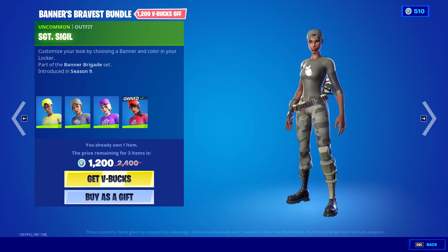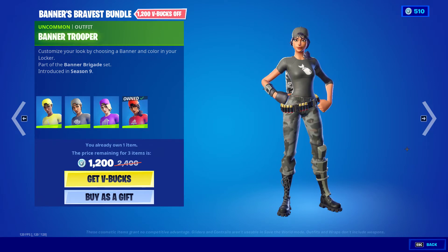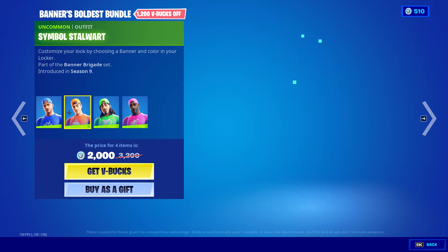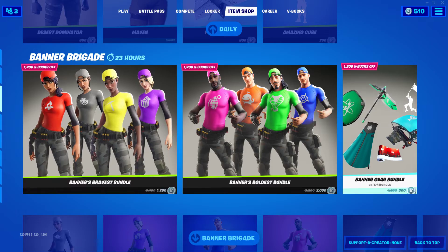We have the Banner set back. We have Sergeant Sigil, Marked Marauder, Branded Brigader, Banner Trooper, Branded Brawler, Symbols to all white, Signature Sniper, and Lieutenant Logo. Then we have the Gear.